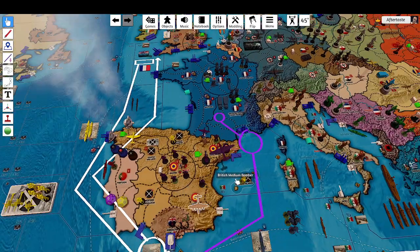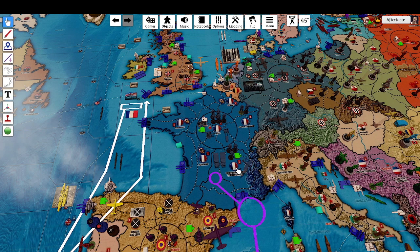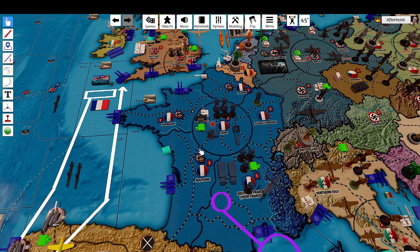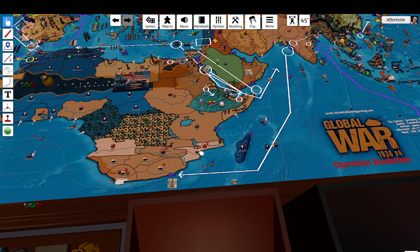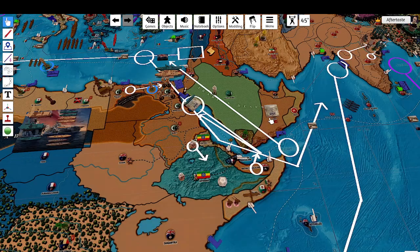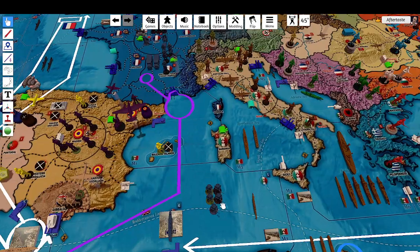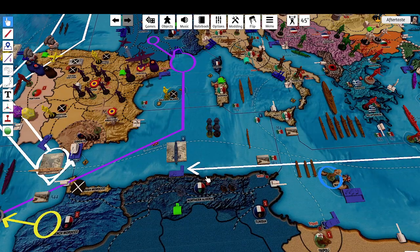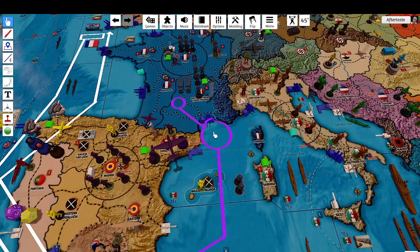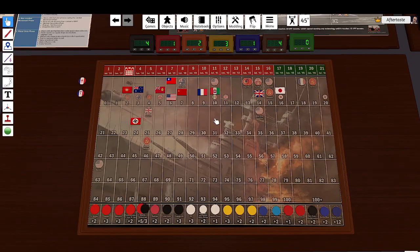That will conclude non-combat moves for France — actually, one French infantry is going to go into southern Paris. These submarines are going to move one, two, three spaces over here into the Arabian Sea. That concludes non-combat movement. Placing units: one foreign legion in northern Algeria, two militia in Alsace-Lorraine, and two French infantry in Paris. That concludes placing units. The French are collecting nine.